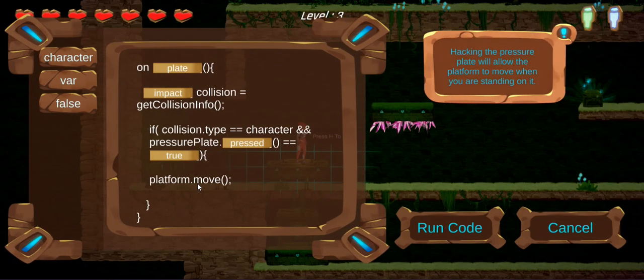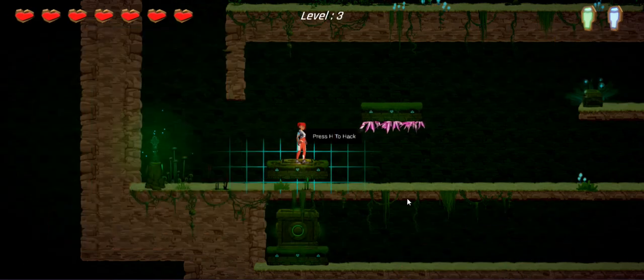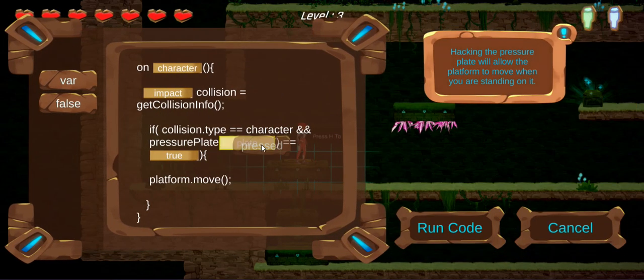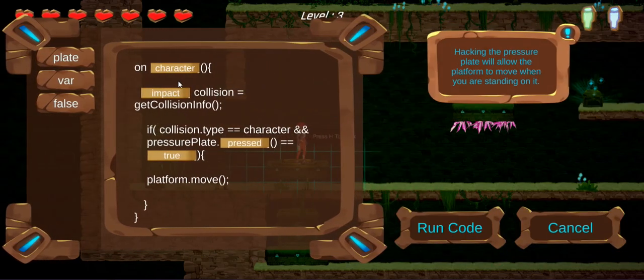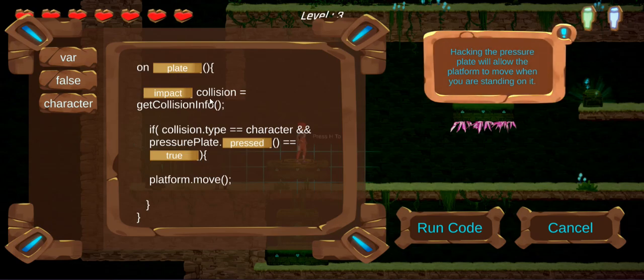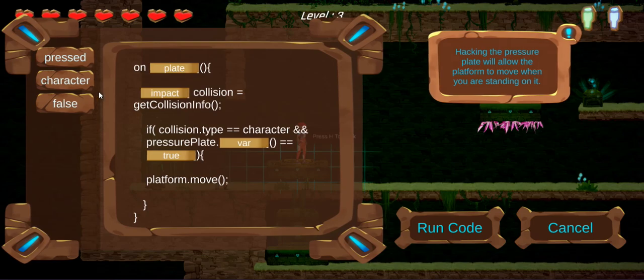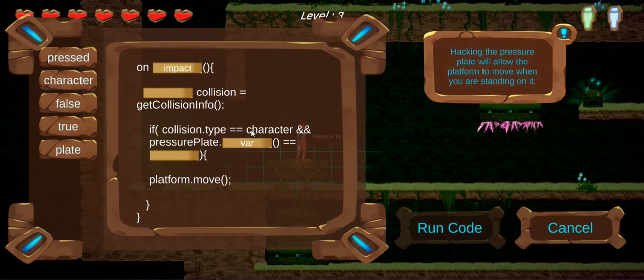Come on man — platform move, okay. On character impact, collision type — plate equals... Pressure plate, finally.